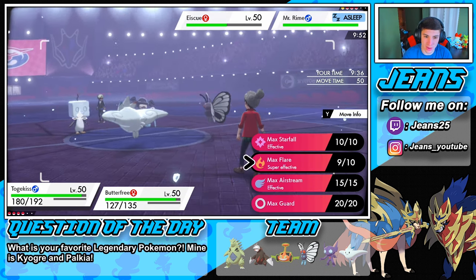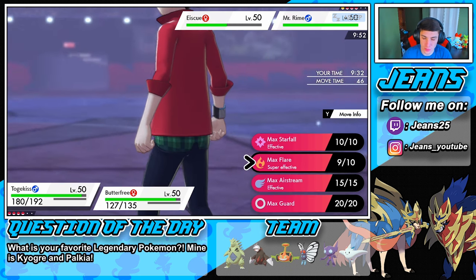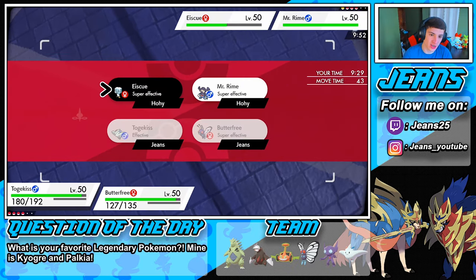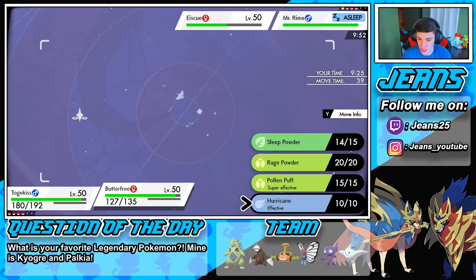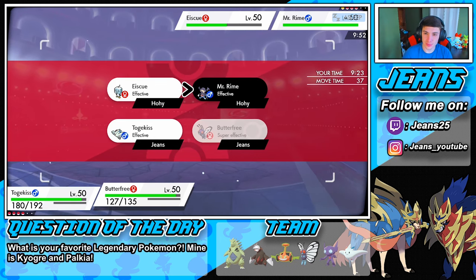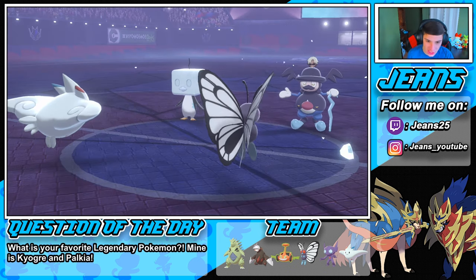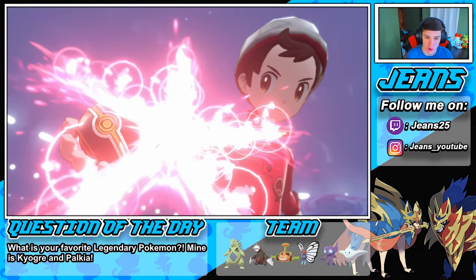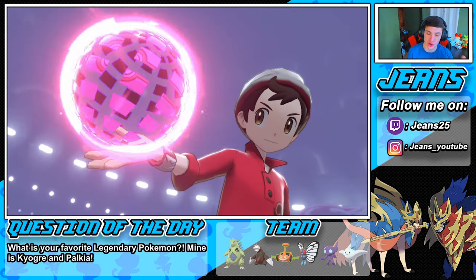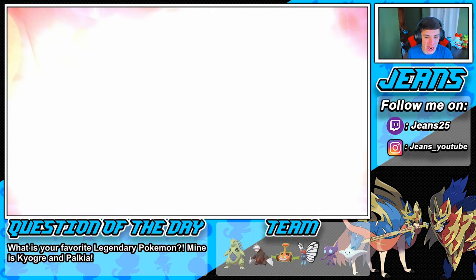We can go into a Max Flare here to change the weather back, and then just start Max Airstreaming out. Let's go Max Flare on this Eiscue, change that weather, and go into a nice little Hurricane on the Mr. Rime. That's the smart play — we can change the weather and then start going into Max Airstreams and do some work. We also have Sleep Powder ready with our Butterfree, which is awesome.